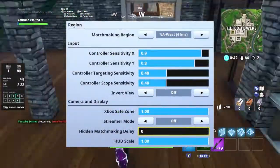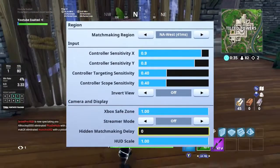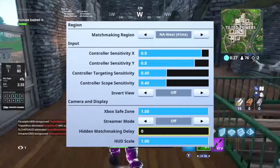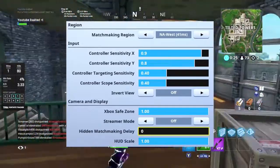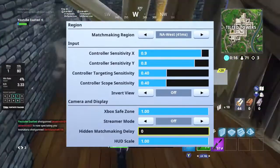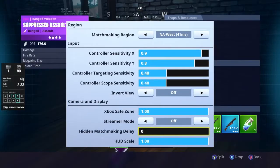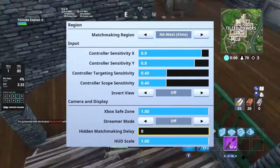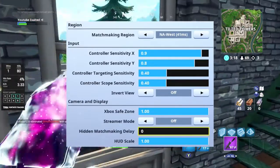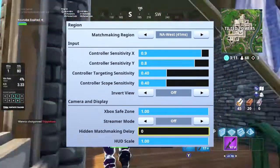Starting with the first screen, we've got matchmaking region. A lot of players have their matchmaking region on auto. The problem with auto is that at that second when you join a game, it'll automatically put you into the server that has the best ping at that second. But there are constantly ping spikes, so if you have it on auto and you play in the United States and have a ping spike on both NA West and NA East, it could throw you onto an Oceana server where you don't have the best ping. So look at the ping — the lower the number the better — and make sure you have it set to that one, because you want the lower average, not what one has spikes, because every region has ping spikes.